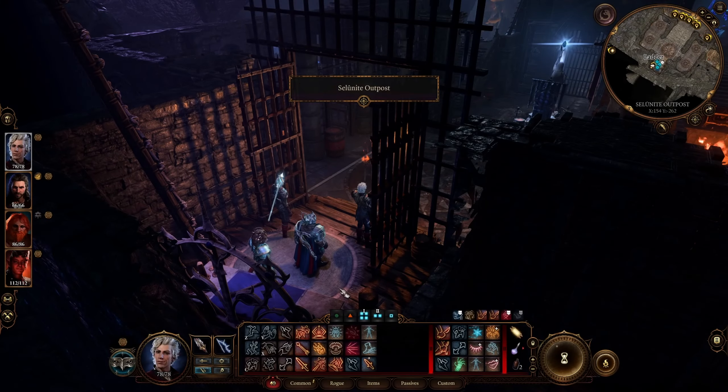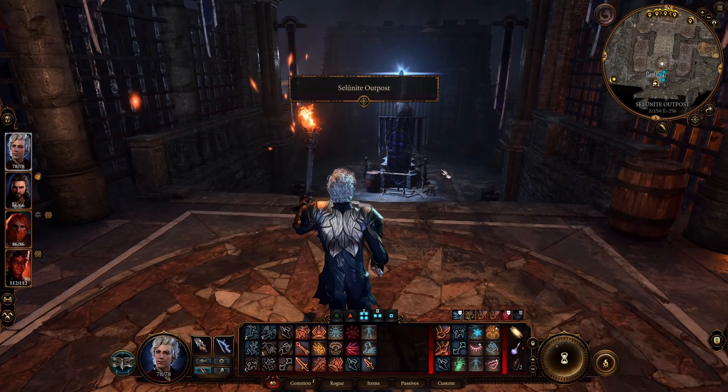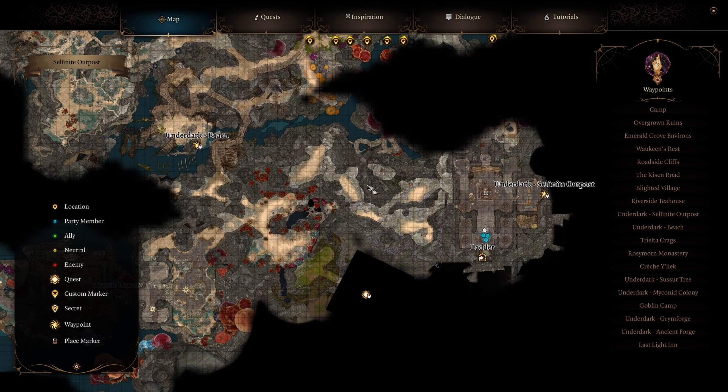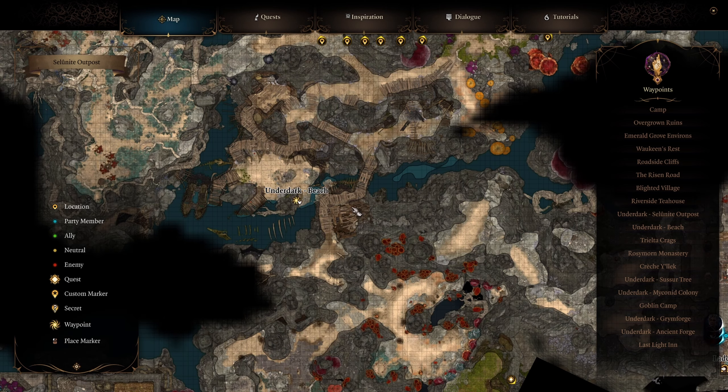Going down here — basically we reach the Sunlight Outpost, which is the entrance to the Underdark. Now in the Underdark, we need to reach the Underdark beach. There's going to be an NPC you need to talk to, and eventually there will be a boat available after you speak with him.